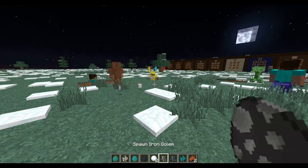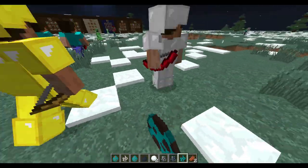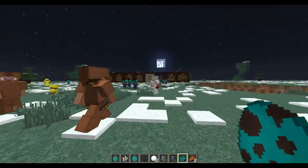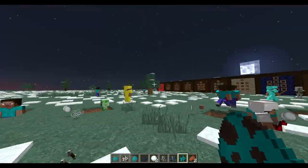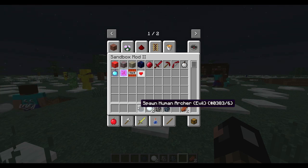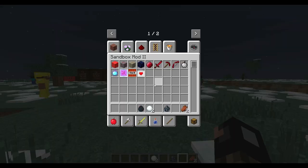There's also the human archer, who can spawn with any armor and any bow. They can spawn with the ruby bow or the normal bow, with miscellaneous names like Ivan, Sage, Archer - all kinds of cool names.